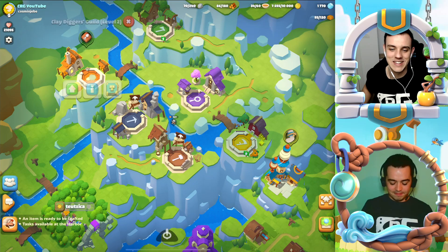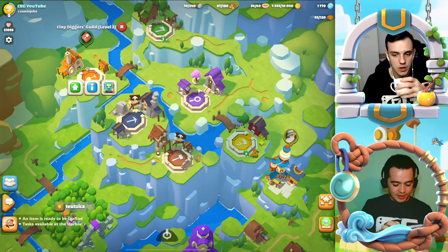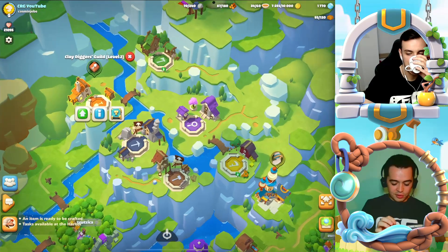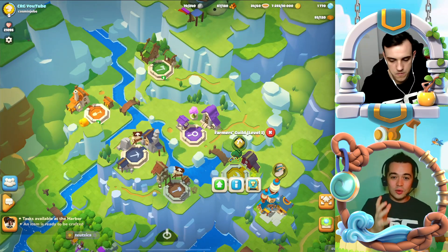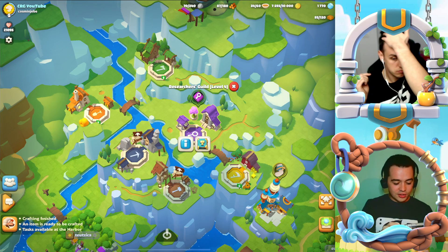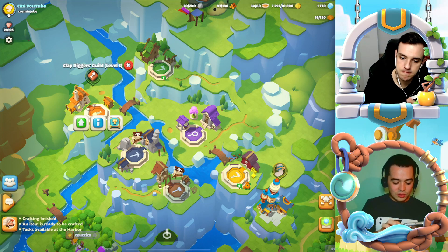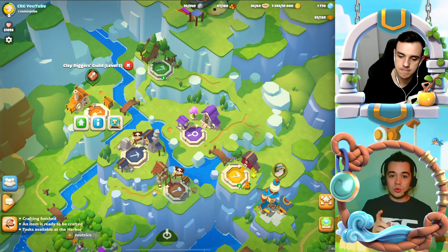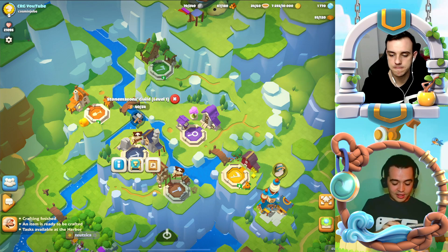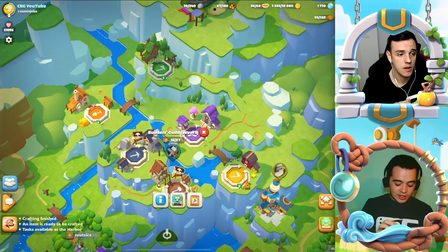We have unlocked all the guilds — finally we have all of them. The Farmers Guild is level 3, the Researchers Guild is level 4 which is the most important guild from our valley. The Woodcutters Guild is level 2, the Claydiggers level 2 also. Stone Mason is almost level 2, we are working on it. And finally the Builders Guild, which is the most recent one, is only level 1.